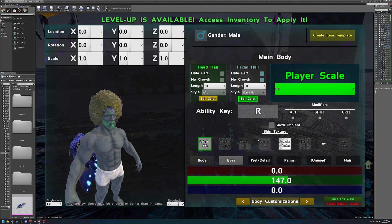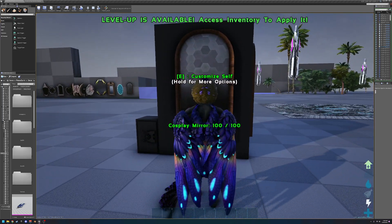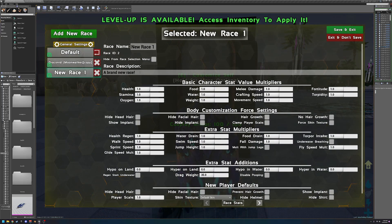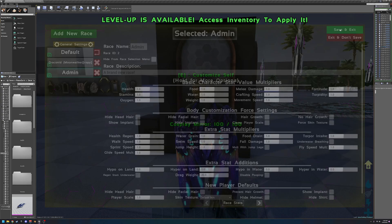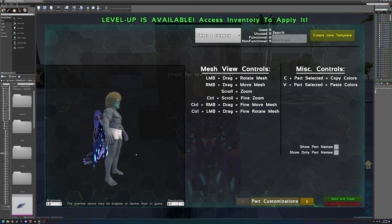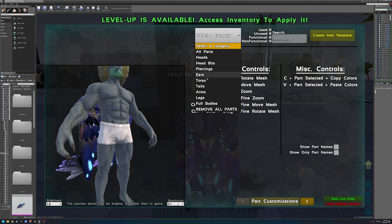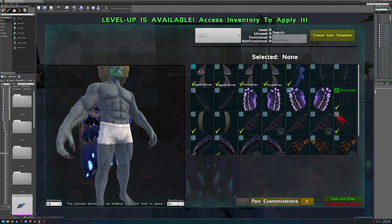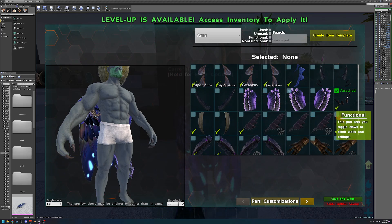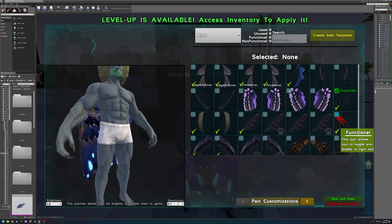I'm going to put myself on an admin race so I can show off some abilities — those are climbing claws. Any parts with abilities will have a little check mark, and if you hover over it, it'll tell you that it is functional and what it can do. For example: this part allows you to climb walls and ceilings, this part allows you to toggle blades to fight with, and this part lets you pick up creatures with your right hand.